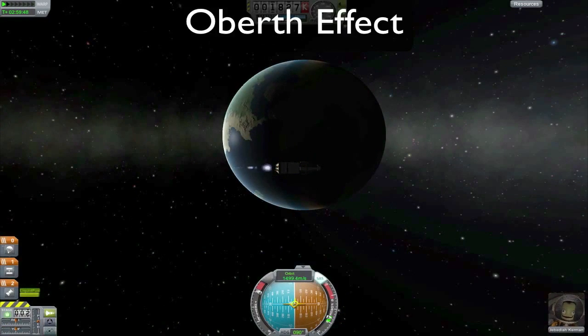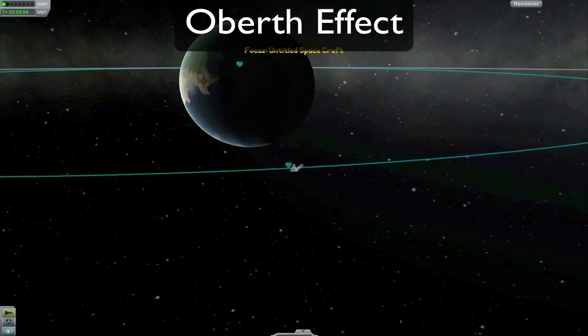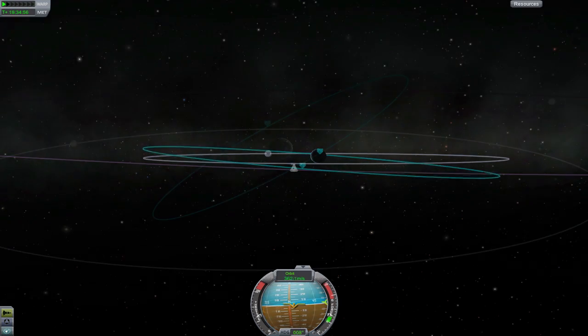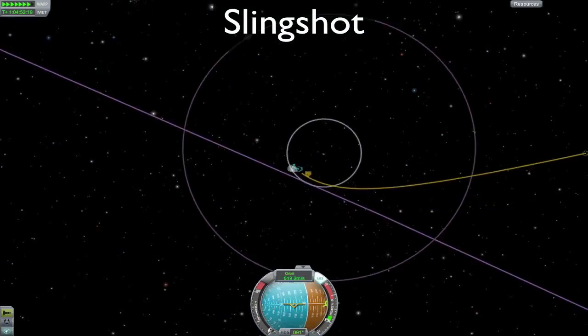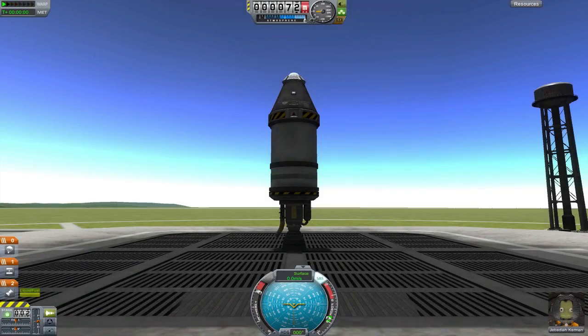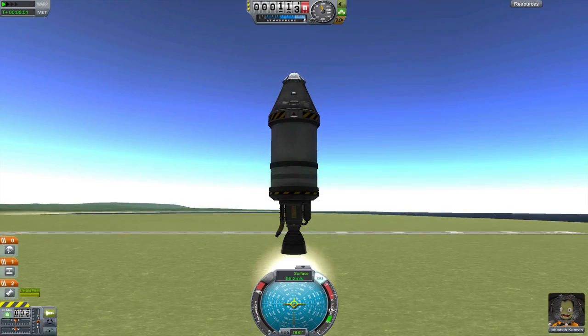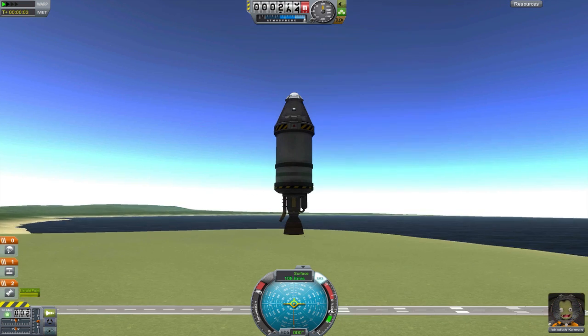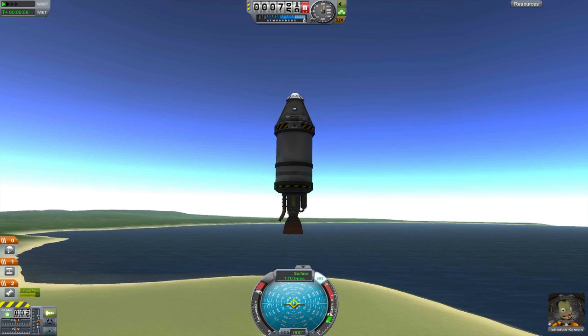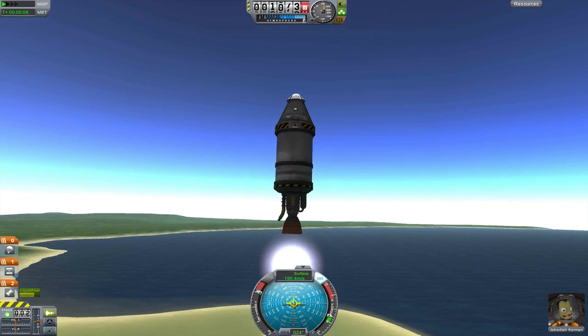The total amount of Delta V you need for a mission depends on a few other factors as well. The Oberth effect, for example — the faster you're currently moving, the more efficient your burn. It's also more efficient to change your inclination at a higher altitude than a lower one. You can use gravitational slingshots or aerobraking to reduce the amount of Delta V you need in a mission, but when taking off from a planet, atmospheric drag and gravity are working against you. There's a lot to keep in mind, so if you want more tips on performing maneuvers, you can check out my other tutorials.